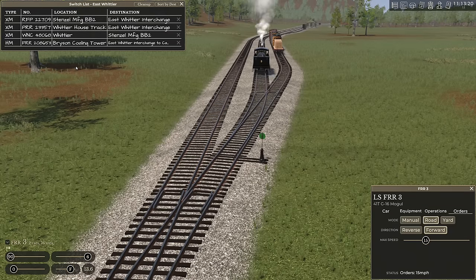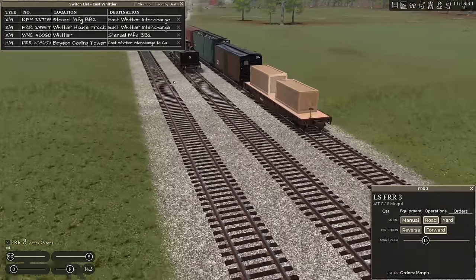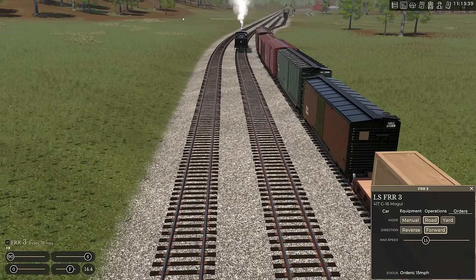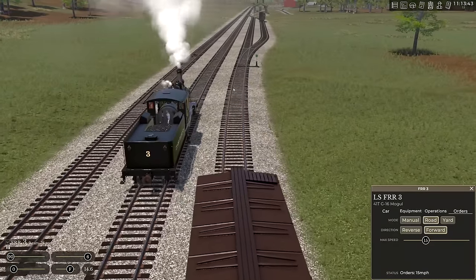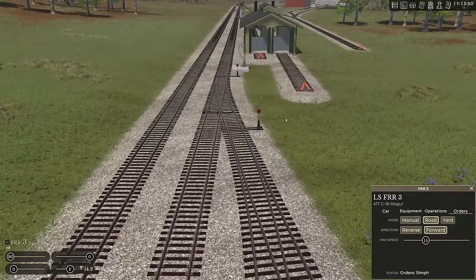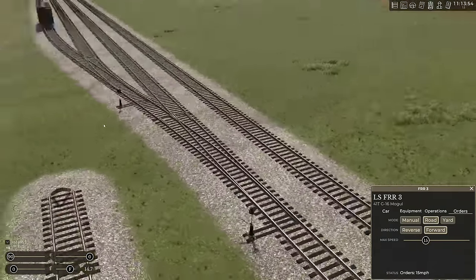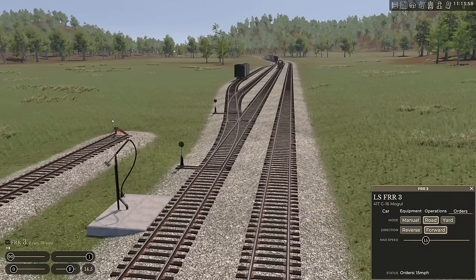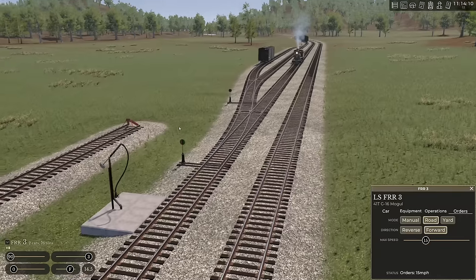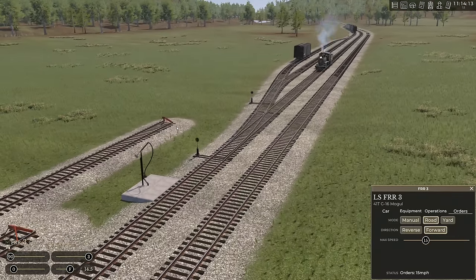Checking the switch list — we've got ones for Stencil, some stuff at Whittier that needs switched, and one at Bryson to grab. I'm not 100% sure, but I think the switch list is tied to the player rather than the crew. I've got crews assigned per loco, and I'm on the East Whittier crew — so I'll go ahead and make a Bryson switching crew and show how that works. I thought about getting a diesel for Bryson, but we're not quite ready for that investment yet — sticking with steam for now.